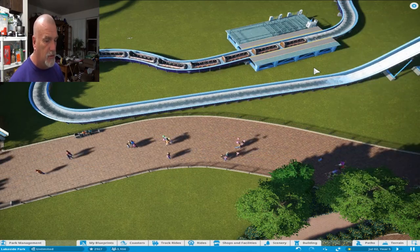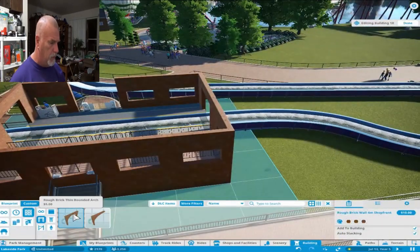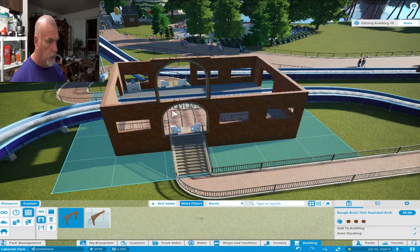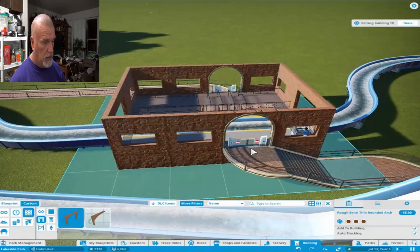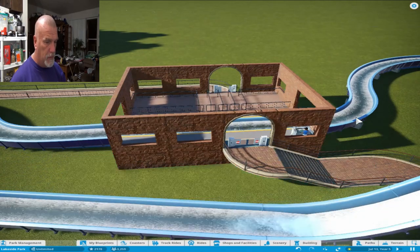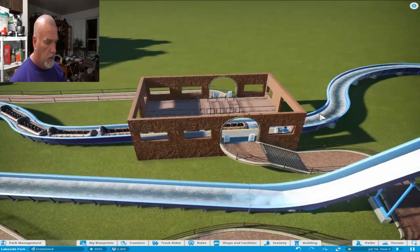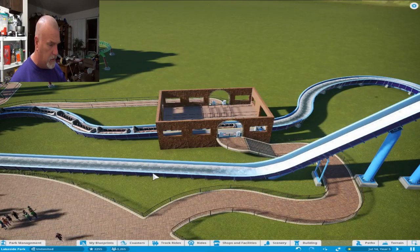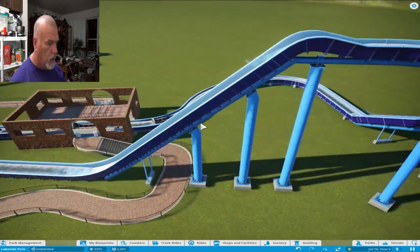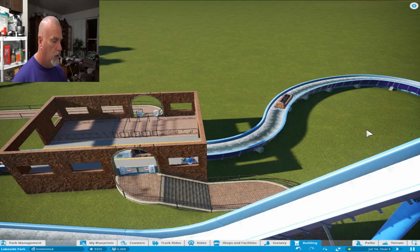Let's get the station done where I want it. It's pretty much a standard building we've always built in this park. We're going to go ahead and open the ride while we're still building - that's how I like how this game is played. We're going to open up the ride while we're still building. We call this 'River Logs.' We're going to add some extra features right in this area where I'm going around the arrow - something different and unique for a log ride.